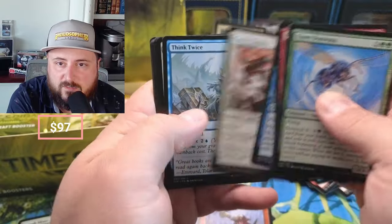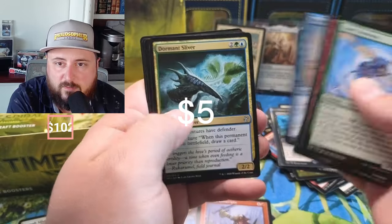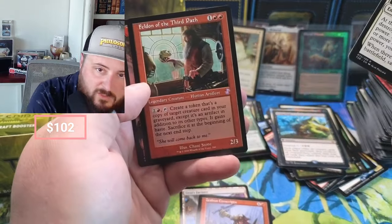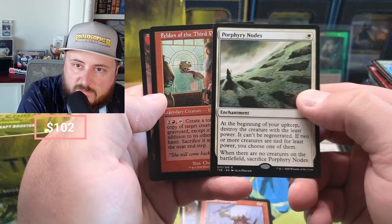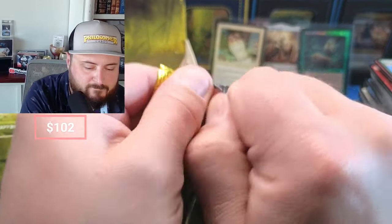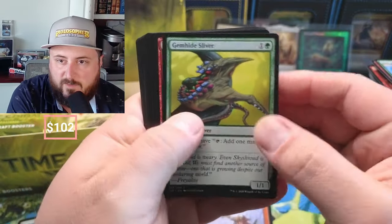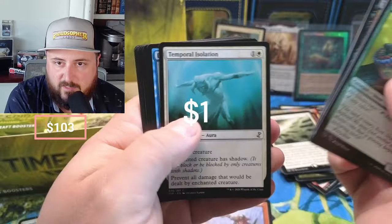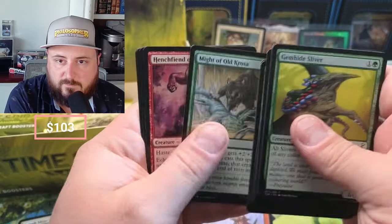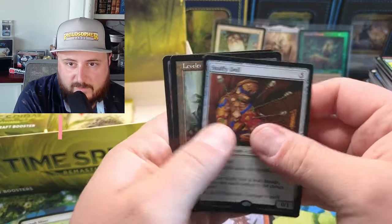I think this was like August of 2020 or something like that, maybe earlier. Dormant, the Nodes, filled in, Nodes of the Third Path — okay, nice. Gemhide Sliver — that'd be nice. Gemstone Caverns is in this set. Wilder, Terramorphic Expanse, Tarmogoyf Charm. Stuffy Doll, Stuffy Doll, and a Leveler.